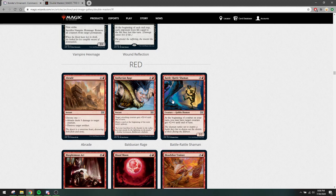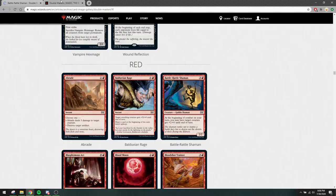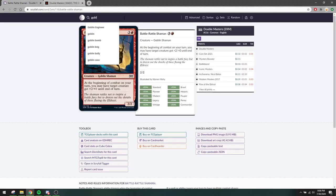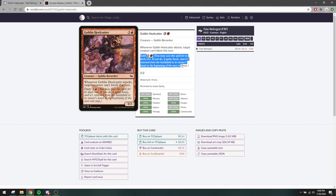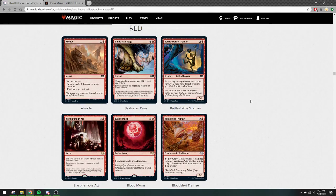Battlerattle Shaman — this was reprinted in Core Set 2, but I think it was already legal. Yeah, it was already common. This card is a bit clunky for the format — four mana for a creature that gives attacking creatures a buff doesn't seem particularly useful. Decks that want to attack don't really care about the four-mana play, and even then they can play Goblin Hilljacker that's so much better. You can even cast it for three if you want to. So I don't expect this card to see a lot of play, but maybe you want it for your cube. Good to have a reprint.